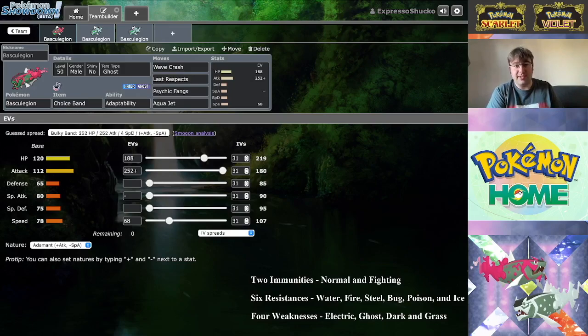For male Basculegion, we could run Choice Band, Choice Scarf depending on which ability we're running, or a Life Orb. My thinking: take that 112 Attack, give it an Adamant nature, go max Attack investment to hit 180 points, hit 107 Speed with 68 EVs, and then dump the rest into bulk — either 188 into HP or split into Defense or Special Defense depending on how recoil numbers work from Wave Crash.